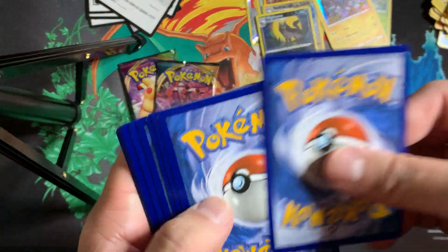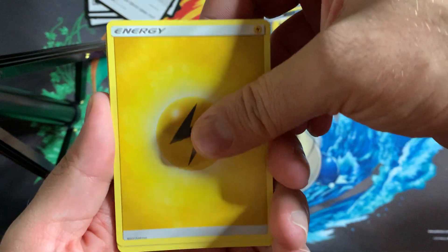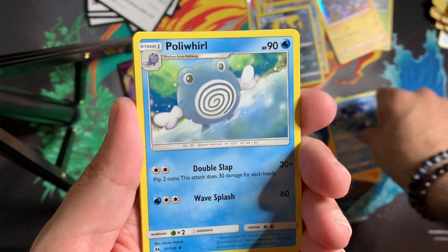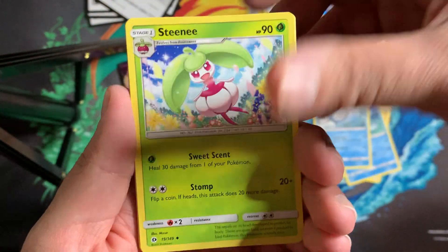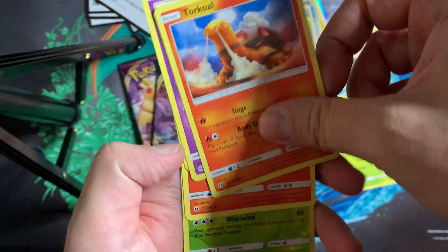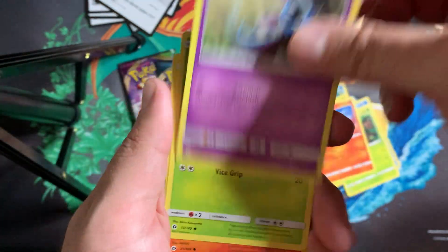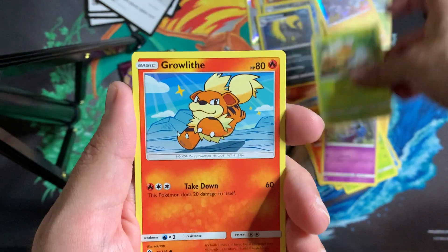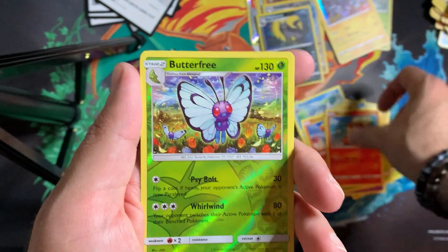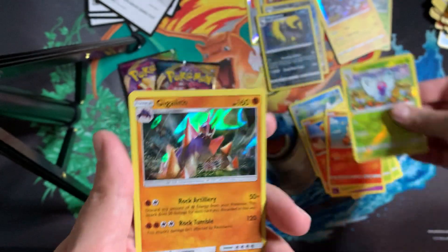Can we get something good? We need to get some stuff flowing. Got Electric Energy, Brione, Poliwhirl, Steenee, Ralts, Torkoal, Zubat — these cards are all sticking together — Grubbin, Gigalith reverse, Butterfree, and a Gigalith. Nothing out of that one.